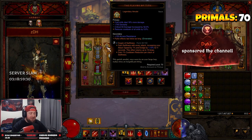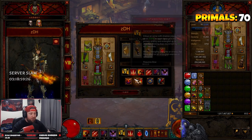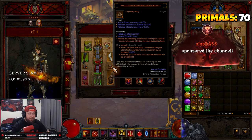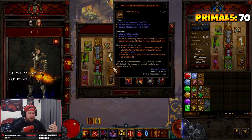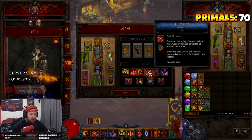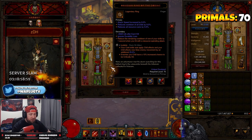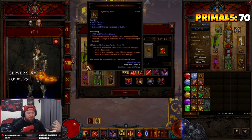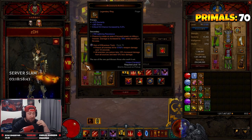The legendary gems for this build are very important. First is Gogok of Swiftness — the attack speed isn't the main thing; it's the dodge bonus to keep us alive and the cooldown reduction to keep everything going, especially Wolf Companion and sentries. Next is Iceblink — our cold skills apply chill, and enemies we chill have a 10% increased chance to be critically hit, which combines with Multi-Shot Wind Chill for even more crit. Finally, Gem of Efficacious Toxin — as we're strafing through enemies we poison everybody for damage over time, poisoned enemies take 10% increased damage from all sources, and they also deal less damage.